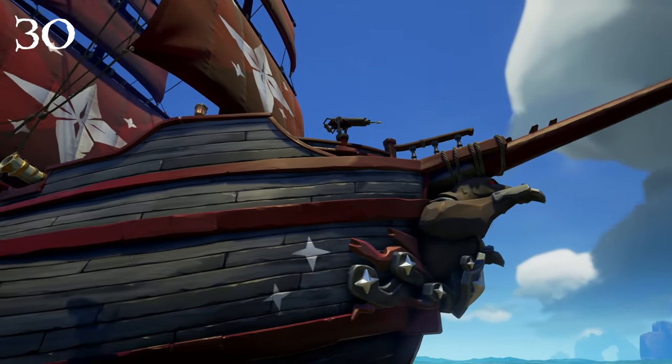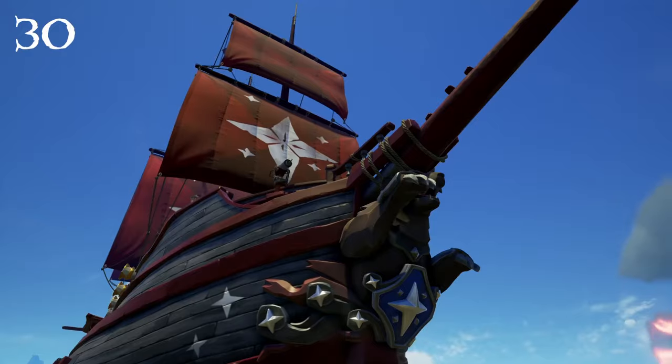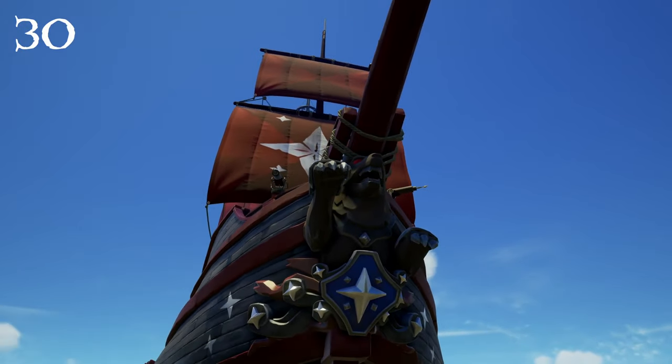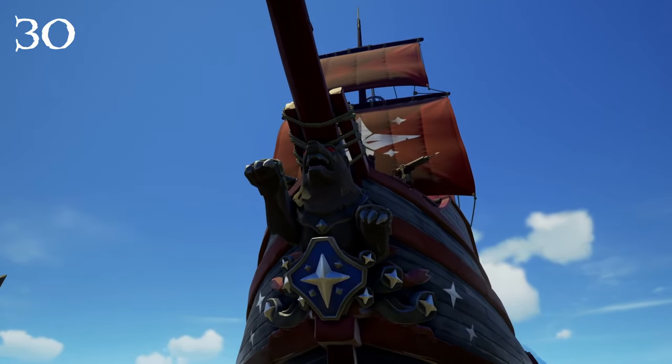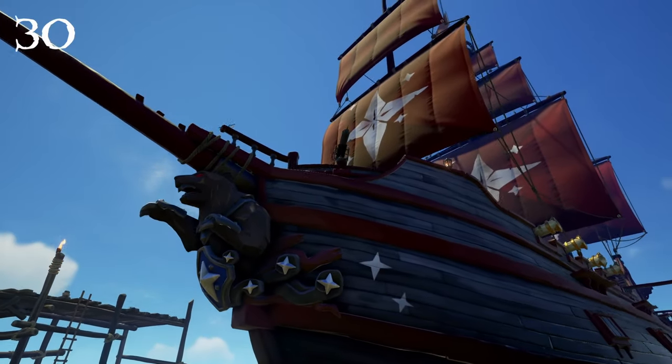At number 30 we have the Morningstar Figurehead. This is another good cosmetic with lots of detail. I love the stars at the base of the figurehead and the red eyes of the bear. It would be cool to see another version of this figurehead in the future where the eyes were to glow.